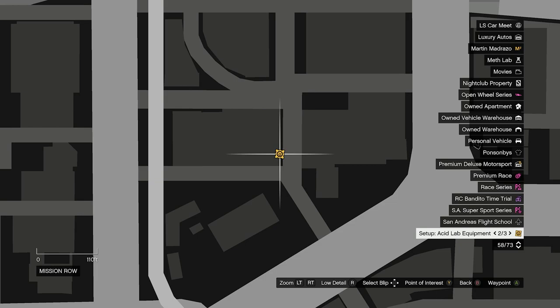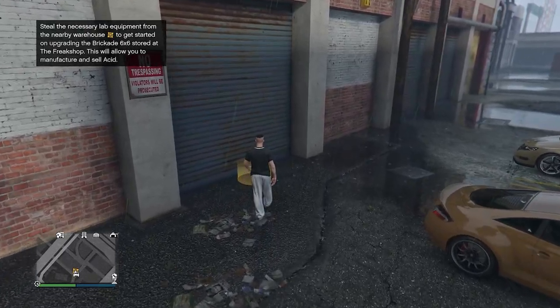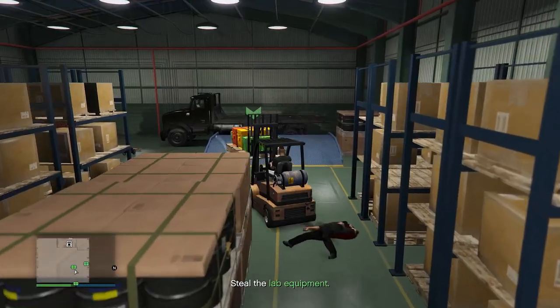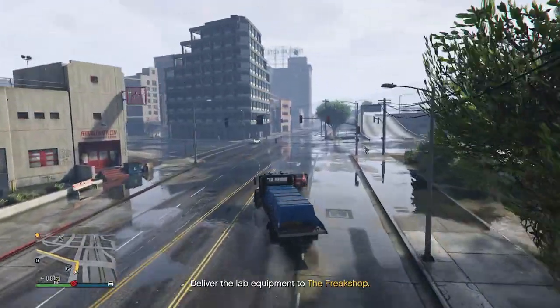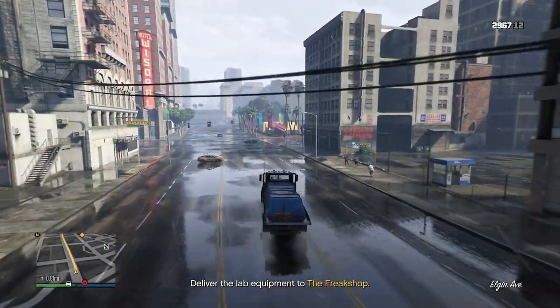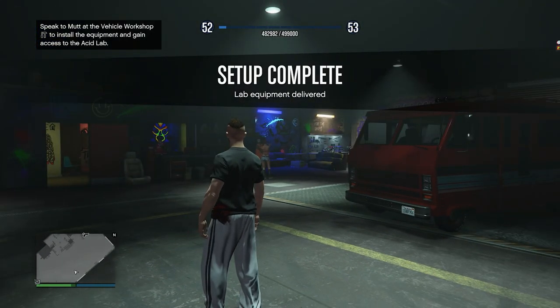I recommend going for the ones which are closest — it's a yellow icon with a smiley face. These missions are completed within free roam, so it won't take you to a separate lobby, and there aren't too many enemies to take out. You'll head over to these locations, take out a few enemies, and then use the forklift truck to put supplies on the back of the truck — there will be three in total. Then drive this back over to the freak shop at the warehouse. You'll be under attack when driving back, but it's honestly not too much of a problem.